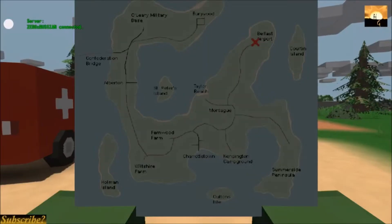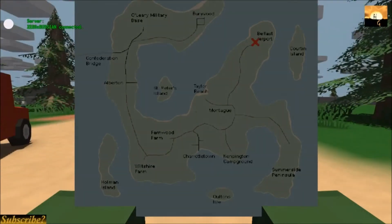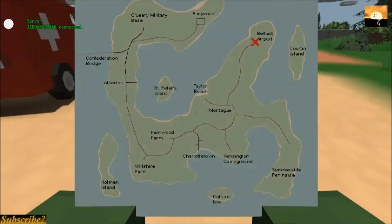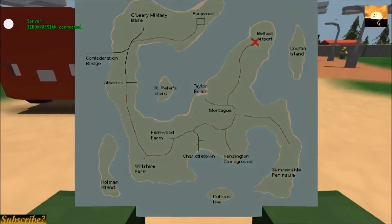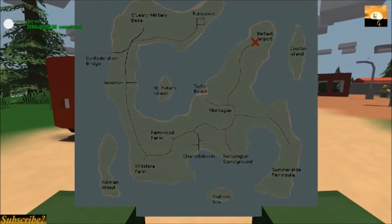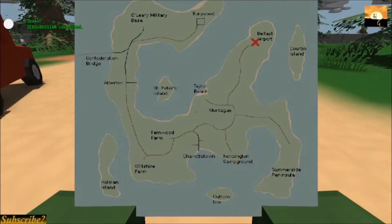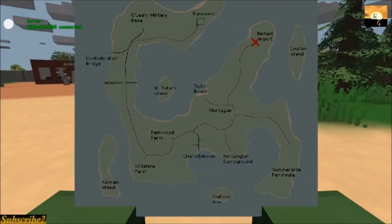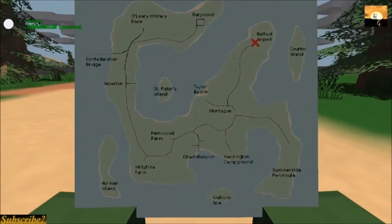The next location is Belfast Airport, and this is a good place to find all kinds of good stuff. You'll find weapons, medicine, backpacks, carjacks, repair torches, nails, bolts, medicine — all that good stuff. So this is a good place in general to check out.